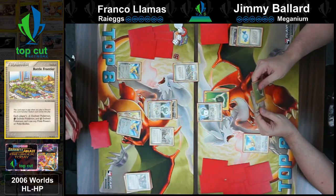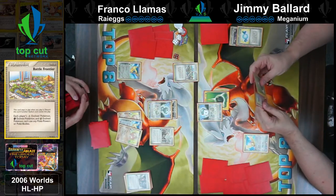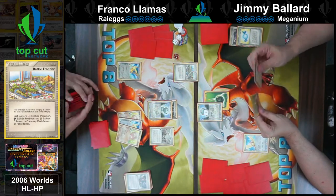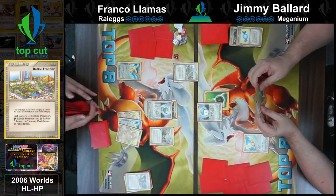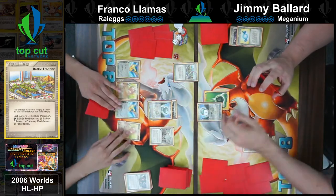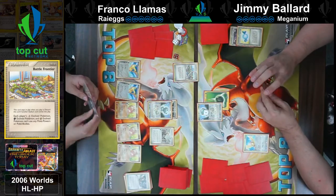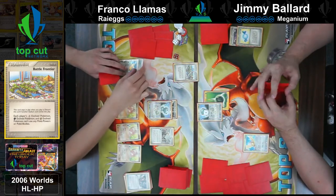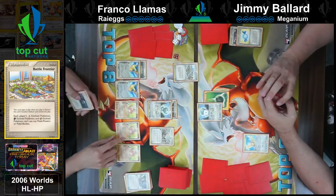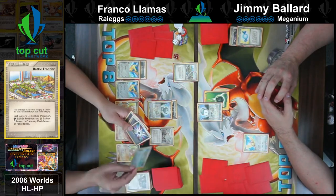Going over what the Battle Frontier shuts down: each player's colorless, dark, and metal evolved Pokémon can't use their powers and bodies. Pokémon is from whatever region the Pokémon's from — Kanto, Hoenn, Sinnoh — they're not from Japan. I don't see Pikachu chilling in Japan; I see him chilling in Kanto. Franco's going to Delta Draw for five cards — that's a thick Delta Draw. We can see the first couple of Raichus.